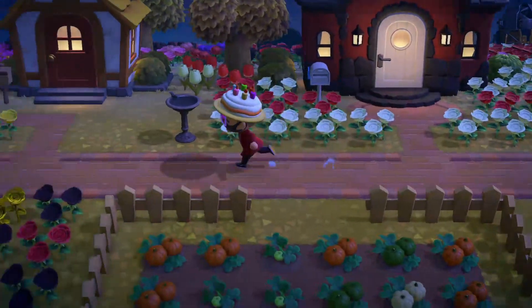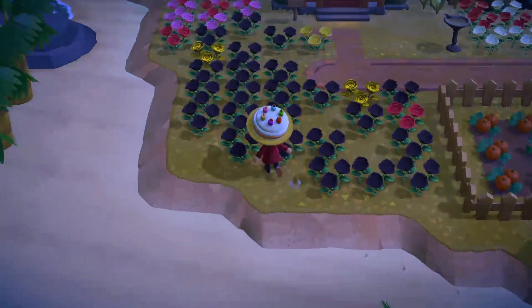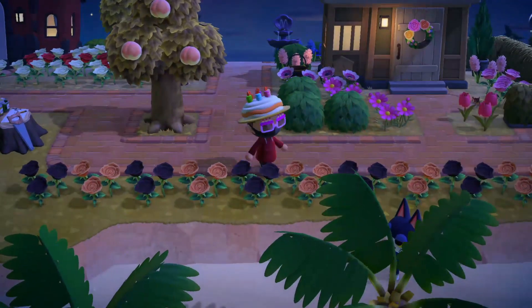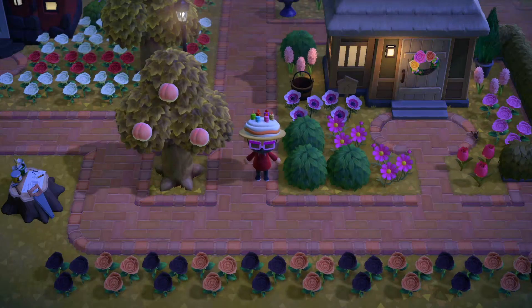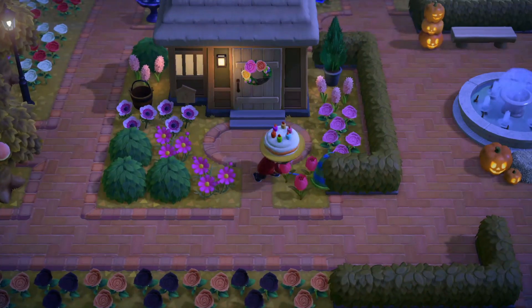This is my house, that's my friend's house. Got a pumpkin patch for the new update — very cool. I'm overrun with flowers; I tried to get golden roses, and I did get golden roses, but I don't need them anymore. I've got an overgrowth of flowers and I gotta get rid of a lot of them. Oh, caught that cricket!